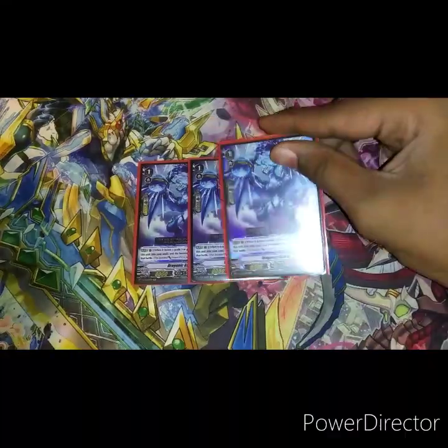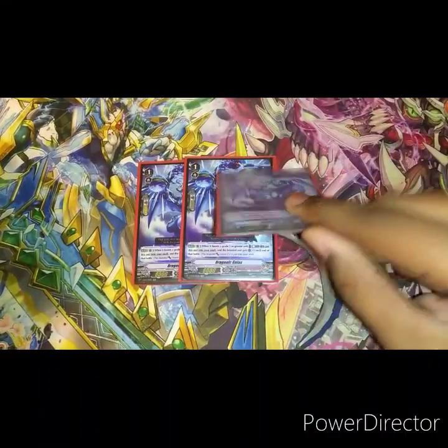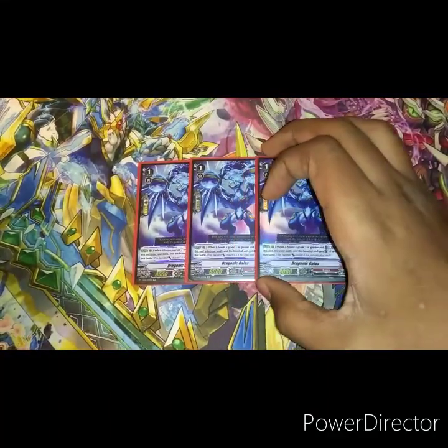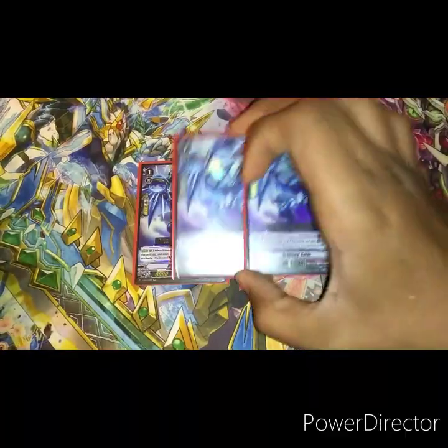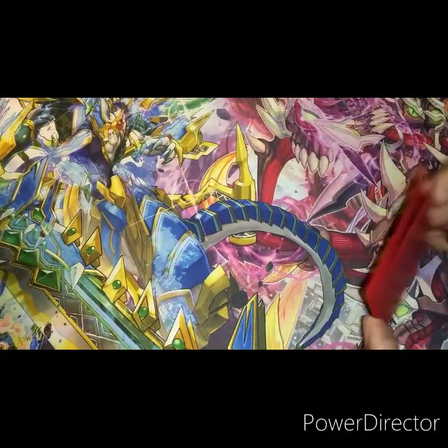Next, three copies of Dragonic Guys. When boosted and it's a grade three, counter blast one, put this into the soul and you're going to get two crit. This is made-to-tier support for Waterfall — pretty good support, basically makes Waterfall a force and you can't guard the sentinels, so you should try to kill them. Pretty good.